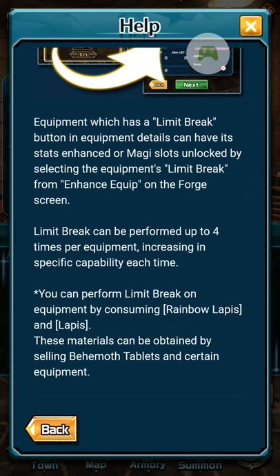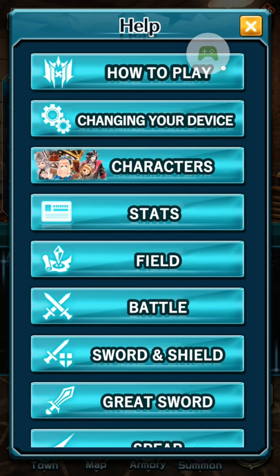The info says you can perform limit break on equipment by consuming rainbow lapis and lapis. These materials can be obtained by selling bmoc tablets and certain equipment. That's a hint — you can sell bmoc tablets that you get from fights, and you can also sell equipment. Let's show you how this works.